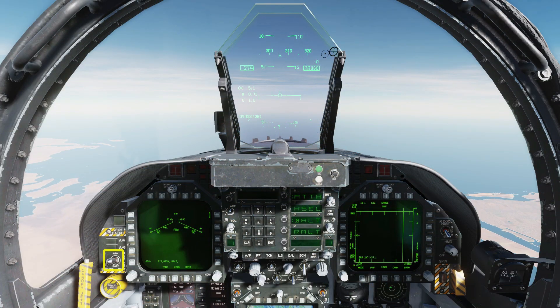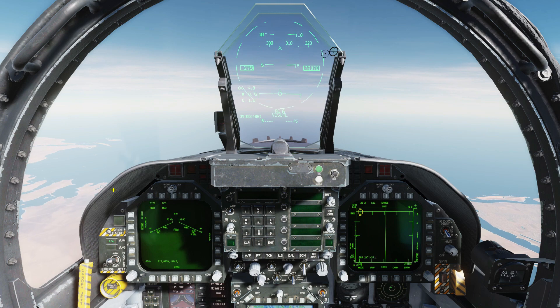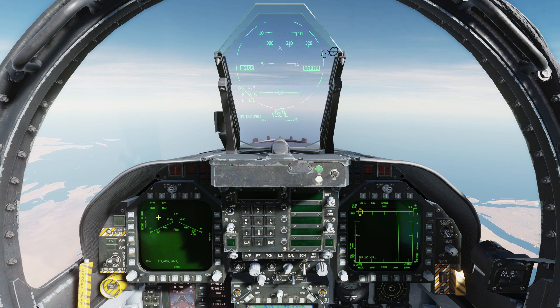Check Master Arm on, air-to-air mode. Weapon select right to bring up your AMRAAM. The AB or AC indication shows you've got the AMRAAM selected. In this case, we're using the AIM-120C.